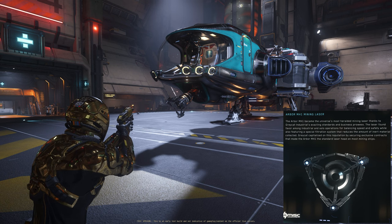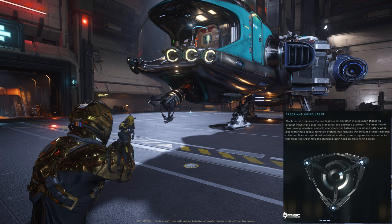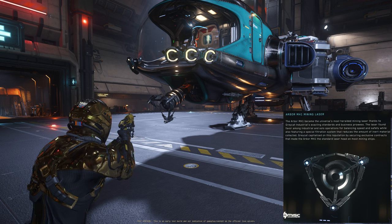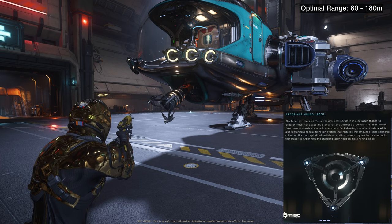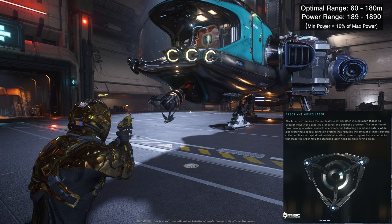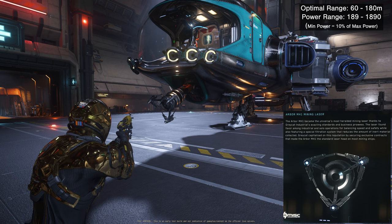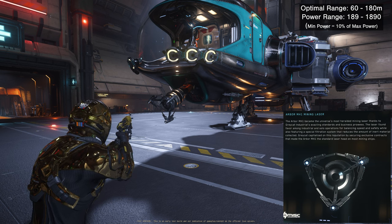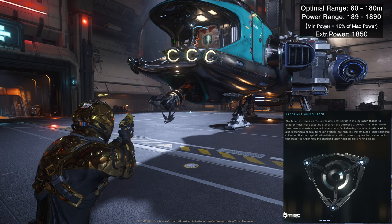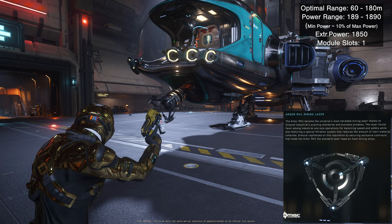The first mining head is the Arbor size 1 for the prospector. The main advantage of this laser mining head is that it balances speed and safety, and features a special filtration system that reduces the amount of inert materials collected. The range is between 60 meters and 180 meters. In 3.19, they added a minimum and maximum laser power to all mining laser heads. The minimum power for this head is 189 and the maximum is 1890.